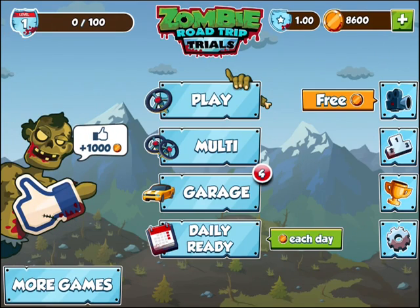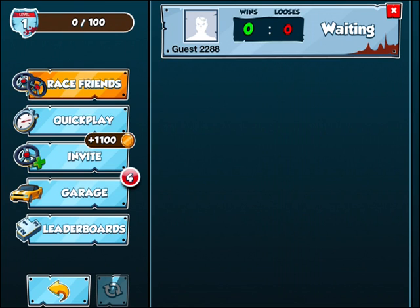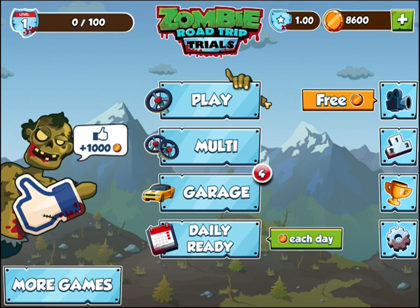Going back out to the menu, you see that there's a multiplayer component. So you can play against another person — you essentially race, and then the opponent's going to race your ghost time.